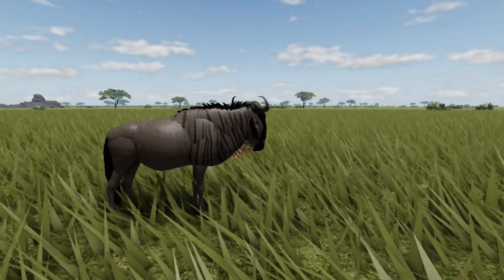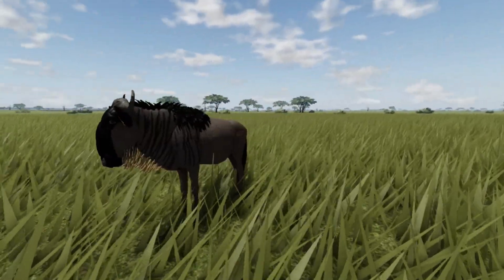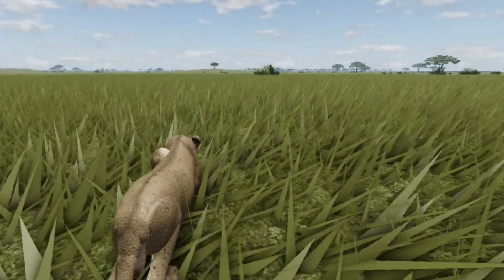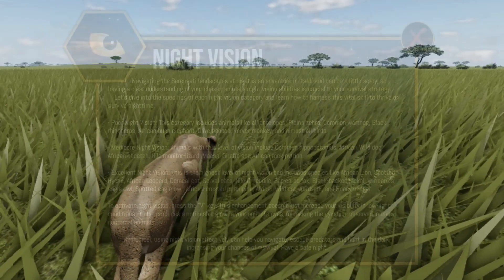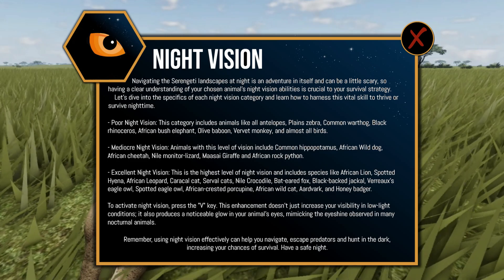I will also show you a few recode sneak peeks. Ender Shadow has been working on all the things you will see next. The first sneak peek is the night vision information window, expected for update 1.5 of the recode.